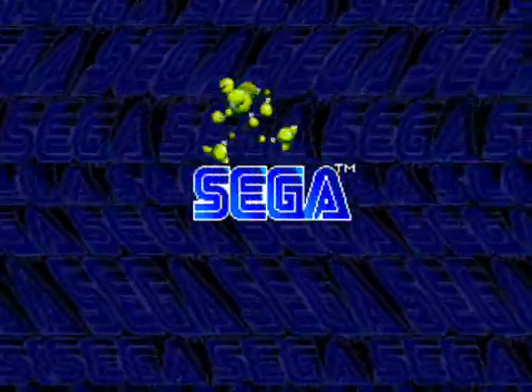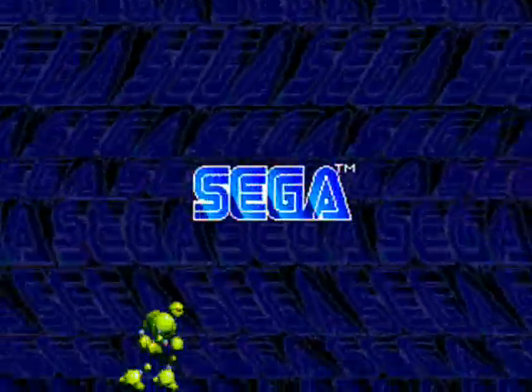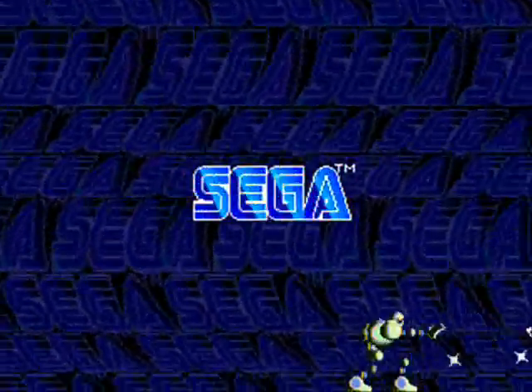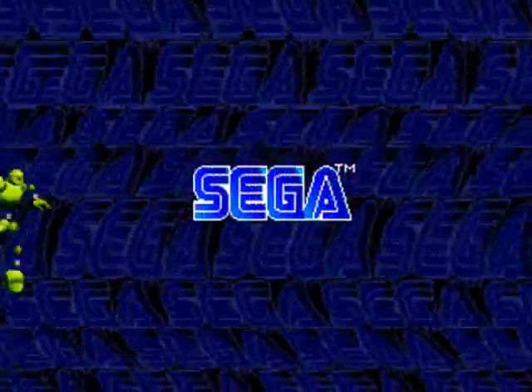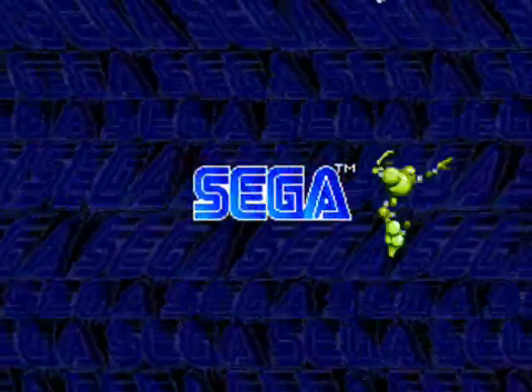Before you even get to the title screen, you can actually start playing. At the Sega logo screen, Vector Man drops down and you can control him — run, jump, shoot, get used to the controls, or basically just fuck around for the hell of it. There's even an easter egg on this screen: if you shoot upwards, you can destroy a monitor that'll freeze up the trippy background.